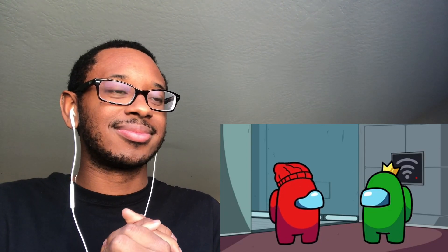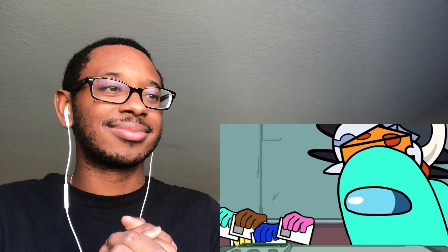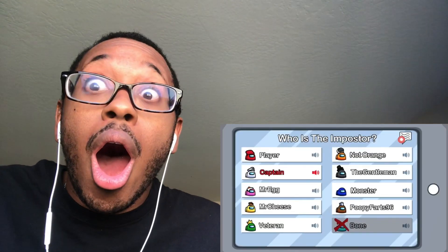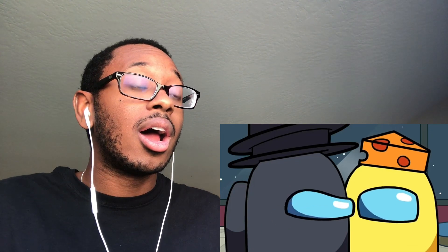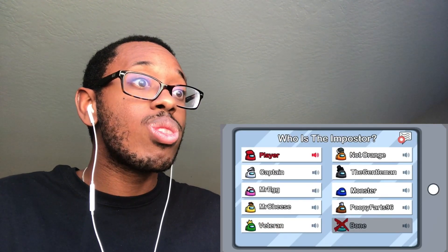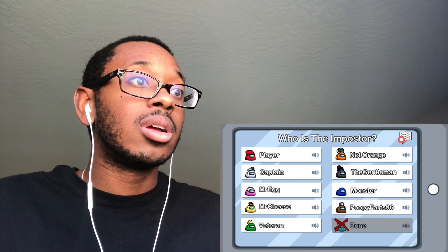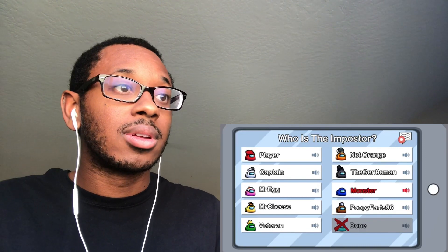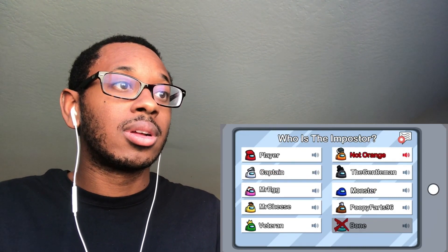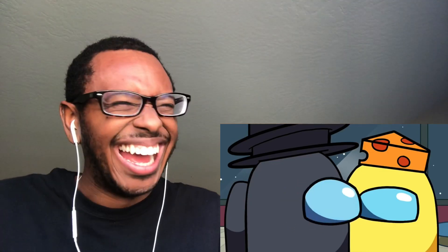Everyone runs to one spot — a common task location where it's safer to be in a group. After a kill occurs with everyone nearby, a meeting is called. Captain was distracted trying to swipe a card. The group debates whether it's Not Orange, getting confused by his name — 'maybe it's not Orange' vs 'I think it IS orange.' Captain tries a trick: telling the imposter 'an imposter says what,' and gets a response, claiming it's a confession.